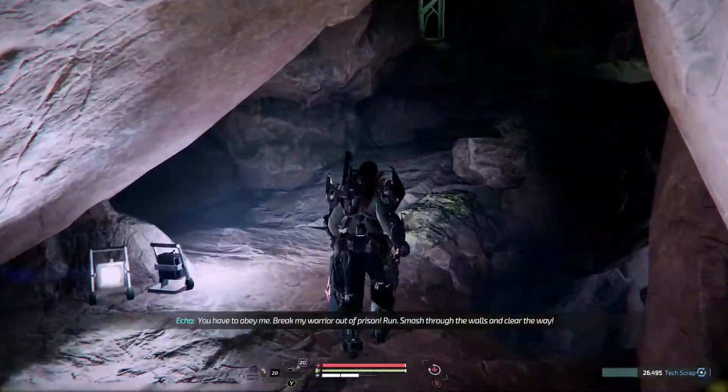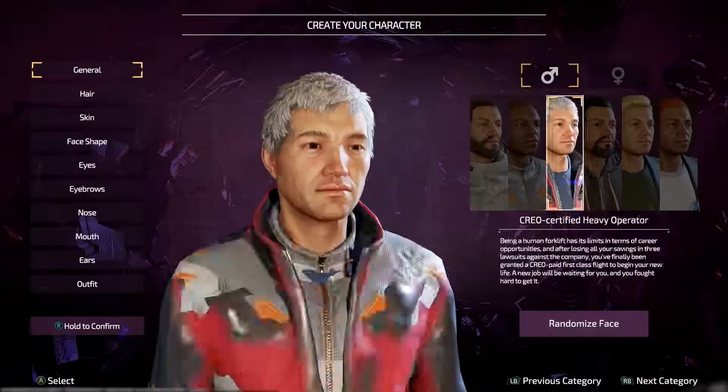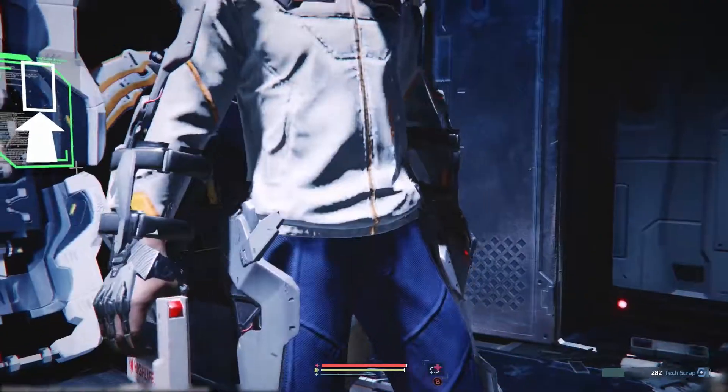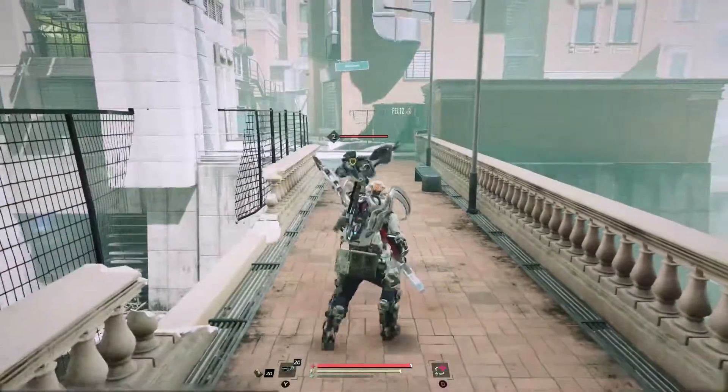Explore the city's intricate and desolate pathways to discover hidden paths and shortcuts. Create your character and survive thanks to your ExoRig, a powerful mobile machine that gives you increased strength, speed, and endurance.